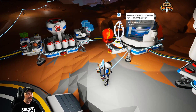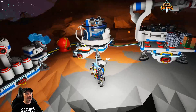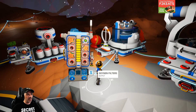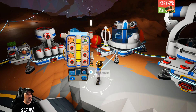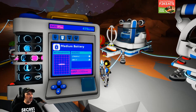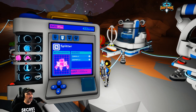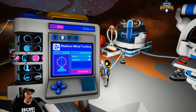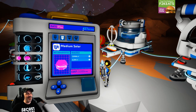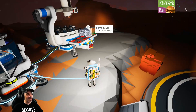Now when the wind blows, it's just going to generate passive power for us. The next thing we want to unlock is probably solar, so we can have power during the day and when it's windy. Medium solar would take 3,000 bytes, which is going to be a little while before we get there. We should probably start exploring.